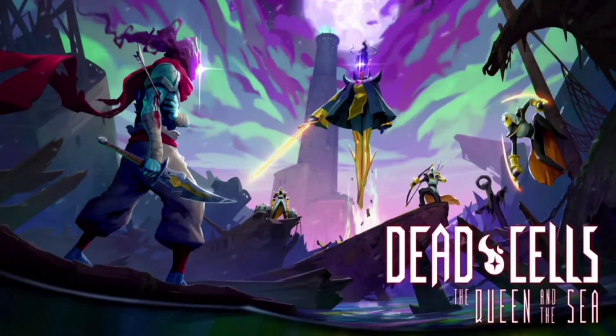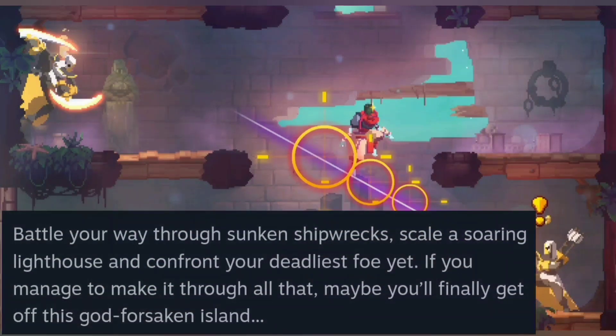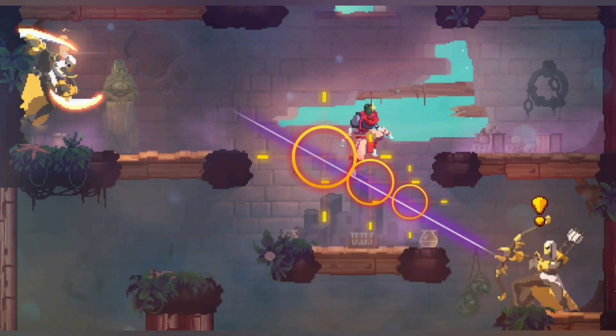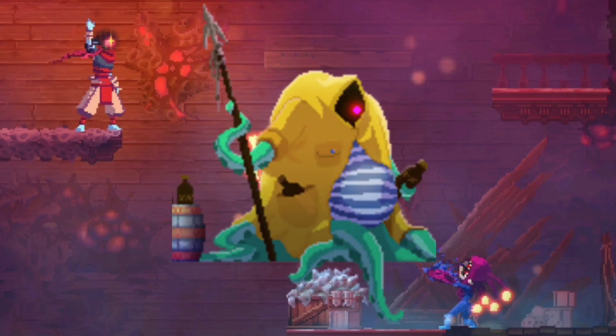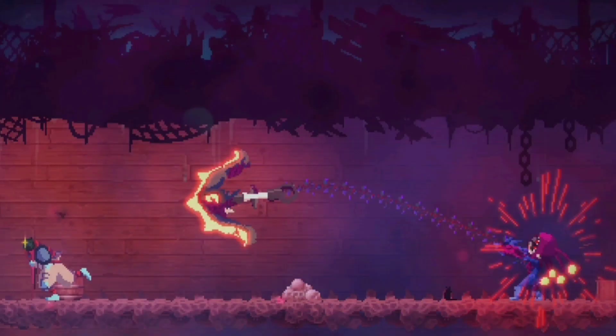Starting with some of the developer statements: battle your way through a sunken shipwreck, scale a soaring lighthouse and confront your deadliest foe yet. If you manage to survive all of that, maybe you'll finally get off of this island. I know a lot of OG players are hoping the fisherman will make an appearance — he was an NPC in early access before Hand of the King was finished. Talking to him would send you back to the prisoner's quarters, and it would be cool to see him return for things coming full circle, and he fits with the nautical theme of these biomes.